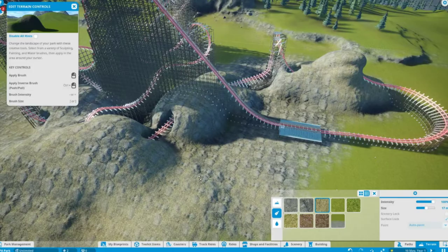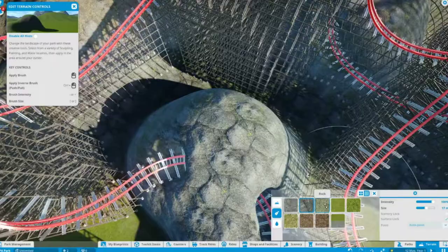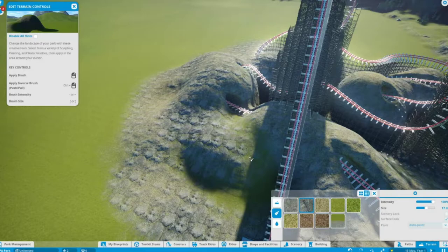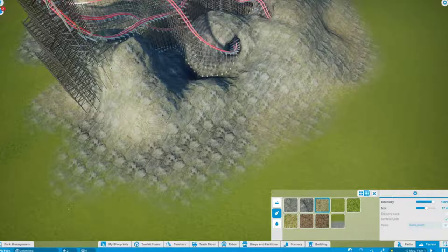You'll see most of the water effects in the second and third videos of this series. This episode is mainly the coaster being built and terrain and station building. In the next video you'll see one of the first flat rides going in, which I'm not going to reveal yet. I've already recorded the second video but haven't added the voice overlay yet. I'm thinking maybe one or two of these Planet Coaster videos per week - about an hour and a half of gameplay sped up into 20 minutes.